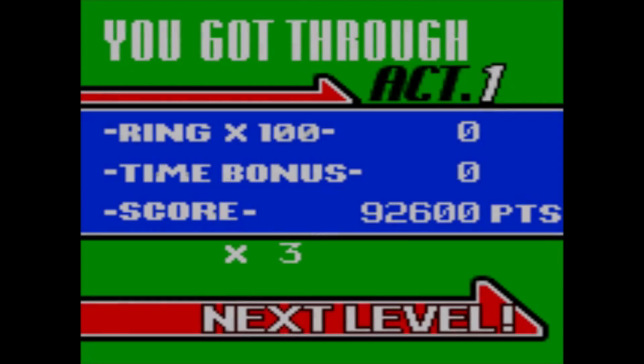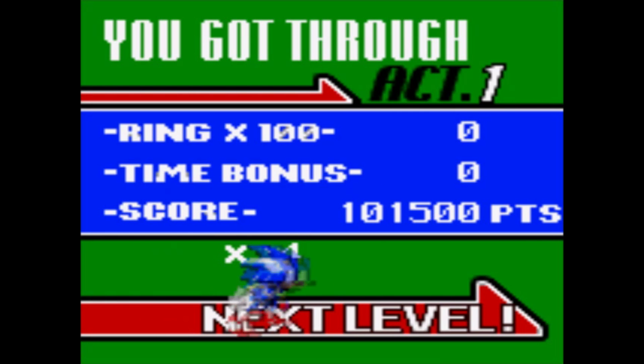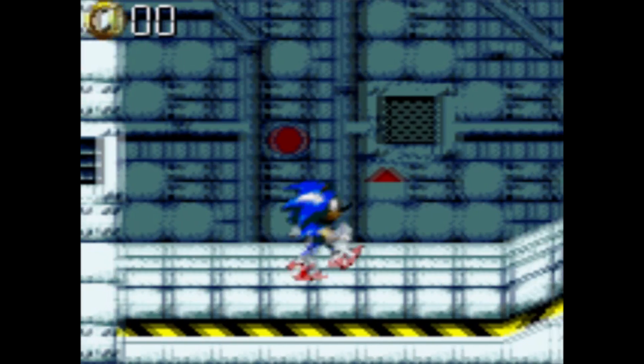Also, I noticed sparkles coming out of Sonic when he double-jumped. Are they supposed to be electricity or something? I don't like the way the menus look in this game either. Yellow and green do not mix with each other very well, and I don't like the arrow that points downwards.